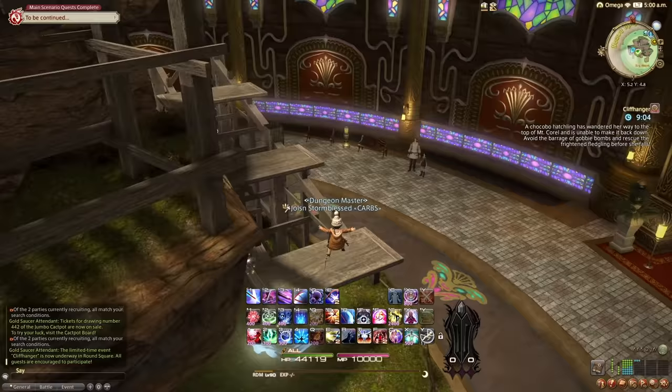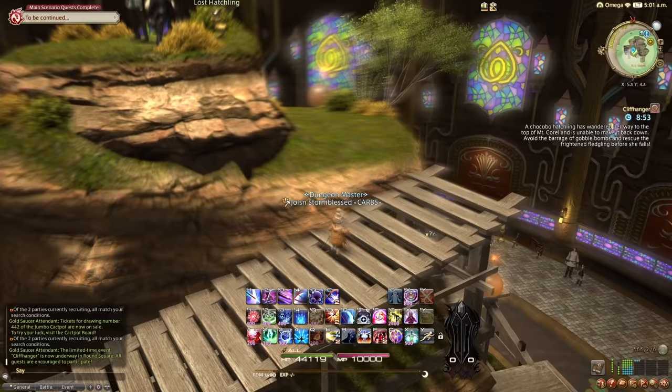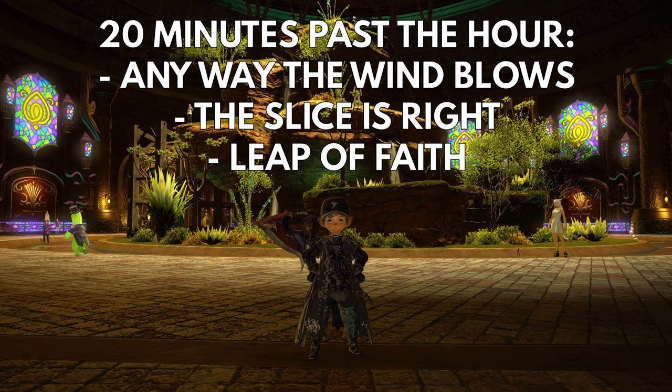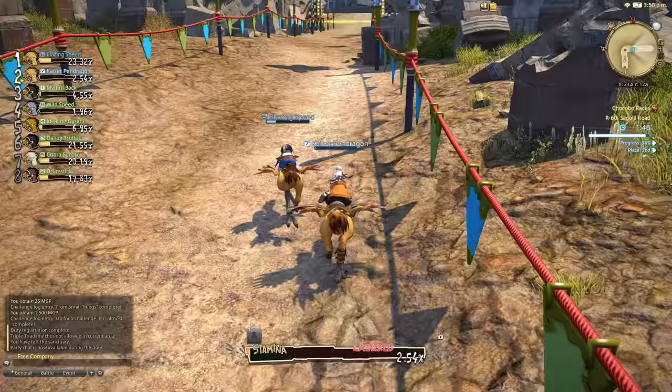Doing five gates per week and winning three of them will give you 13,000 MGP from the challenge log alone, plus anywhere from a few hundred to a few thousand for each gate depending on how well you do. The gate event that spawns isn't entirely random: every hour on the hour the games will be Cliffhanger, Air Force One, and Leap of Faith. Twenty minutes past the hour can spawn Any Way the Wind Blows, The Slice is Right, and Leap of Faith. Forty minutes past the hour spawns either Air Force One, Any Way the Wind Blows, or Leap of Faith. If you're strictly going for wins for your challenge log, visit the saucer every full hour for easy gates with pretty much guaranteed wins.